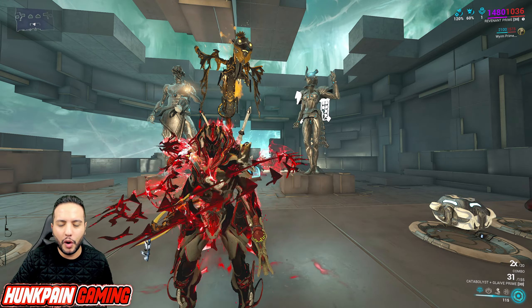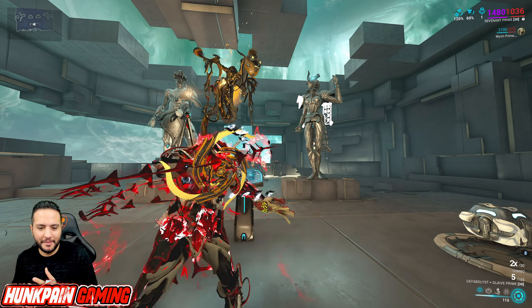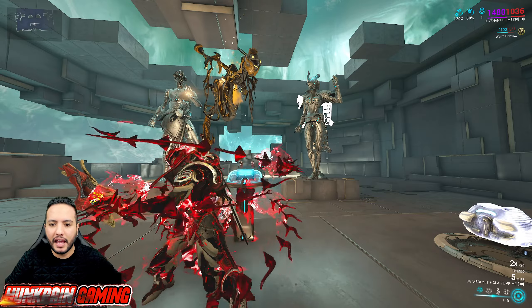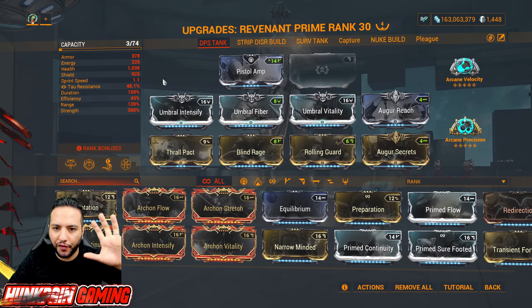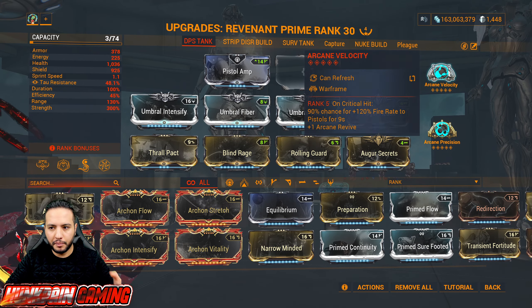Important tip: increasing your magazine capacity has no effect on grenade damage — adding mods to increase the magazine will NOT affect the grenade's damage. However, if we lower the magazine capacity, we reach zero — the peak grenade throw — faster. For example, with a 100-round magazine it takes longer to reach zero; with 50 it's much quicker. The goal is to always reload at zero magazine so you get maximum damage, critical chance, and explosion range.